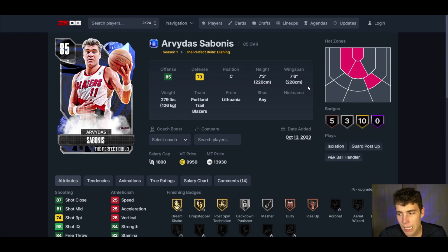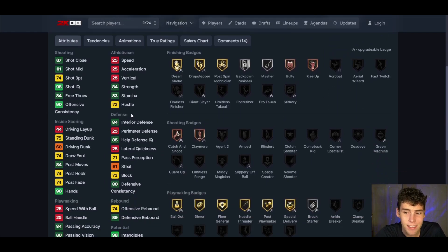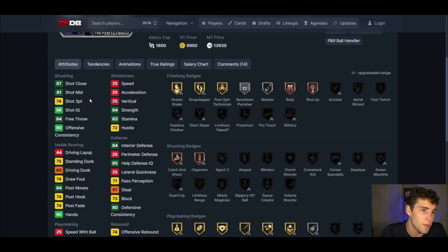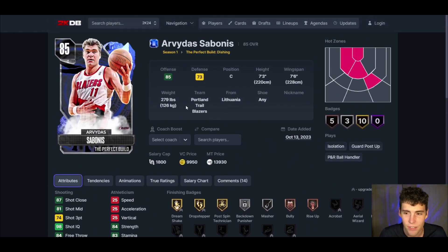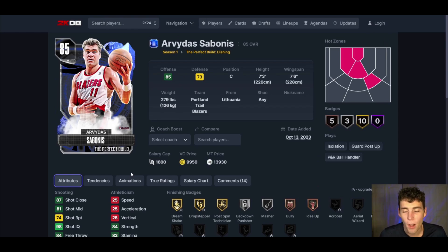At starting center we're trying out Arvidas Sabonis. I haven't used him yet in MyTeam, but I love what he provides. Seven-three with a seven-six wingspan — sure, his speed and lateral quickness aren't great, but he has 84 interior defense and 84 strength. He'll get bullied by the Shaqs and Wilts of the world, but offensively he provides something most centers can't: a 74 three-ball you have to respect. His Kyle Anderson upper release is a downside, and his stamina is pretty low, but he's a budget big who can do a little bit of everything.